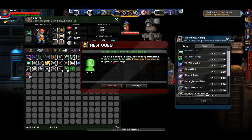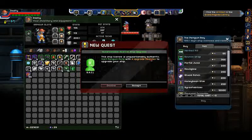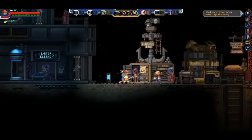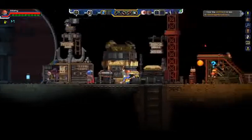And there we go. We have the option — questionable Kestrel ship upgrade. 'This ship license is unquestionably authentic.' Visit Penguin Pete with four upgrade modules to upgrade your ship. So we're just basically going to do that — upgrade our ship a few times. I'll pop back to the ship and show you how it looks each time we upgrade it until we get the full upgrade.